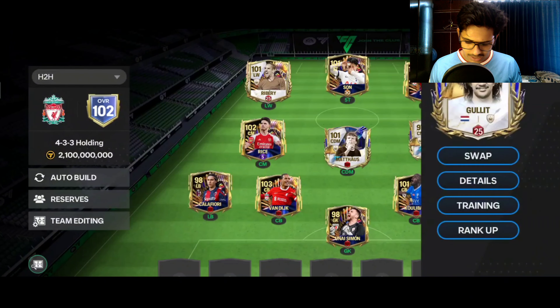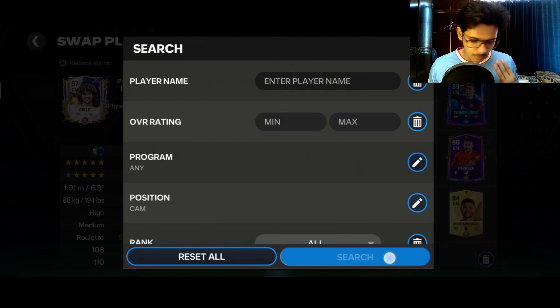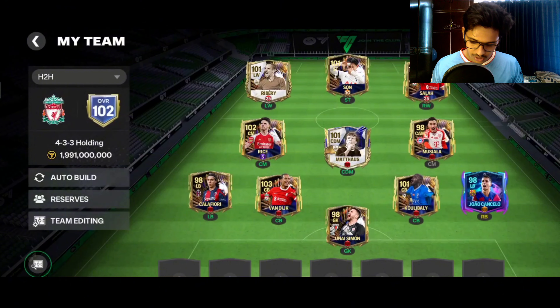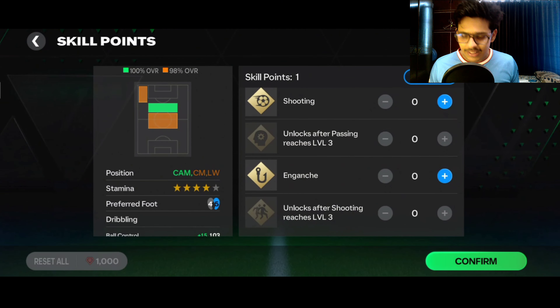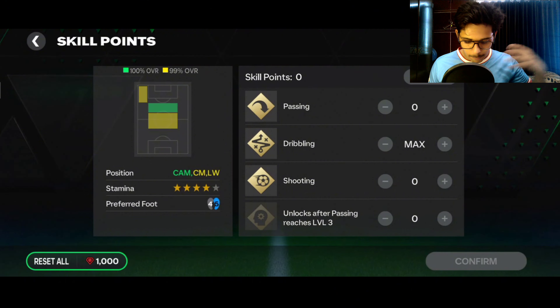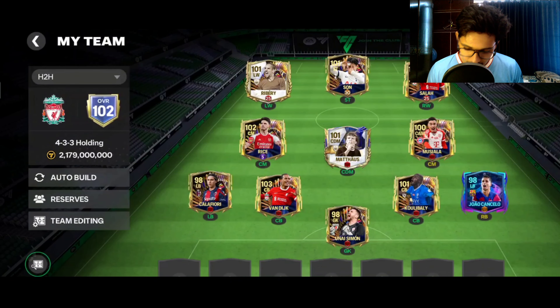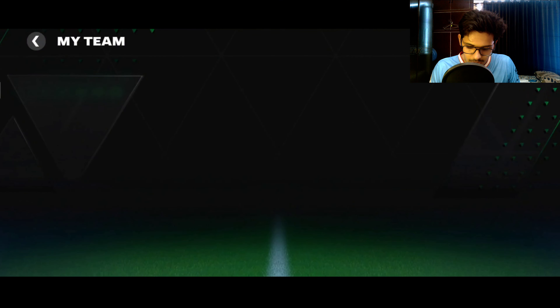The Gullit exchange version is looking pretty old. 102 overall is already reached. We also have UTOTS Salah — one of the three best UTOTS pulls for this account. I also bought the Musiala card because Gullit exchange was old. If it were the big Ruud Gullit 97-rated card it'd be fine, but Musiala has great stats and is always my preference.